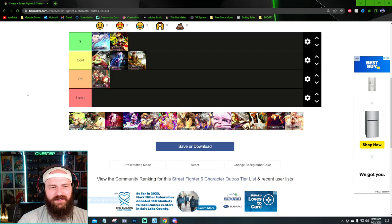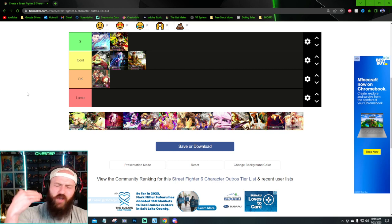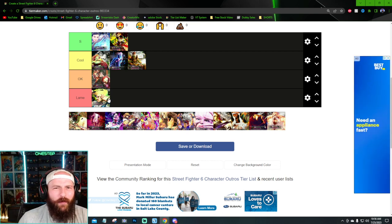Guile's is actually in the same boat as E-Honda in the sense that they could have done so much more for him as a character. The sonic booms, the sonic blades, his supers, his flash kick — he's got so many moves to showcase. Instead, he just flips a comb and combs his hair. It's funny, but it's not that cool. I'm going to put him as lame. I would rather have him flexing his big biceps than combing his hair.